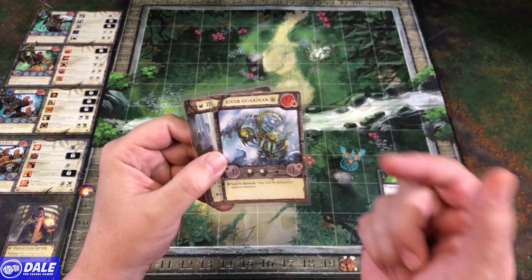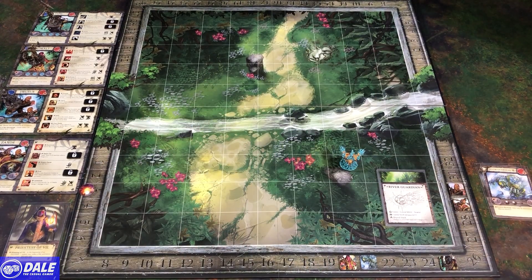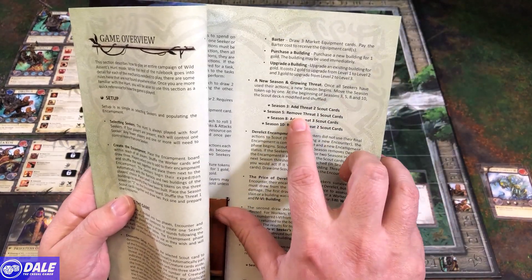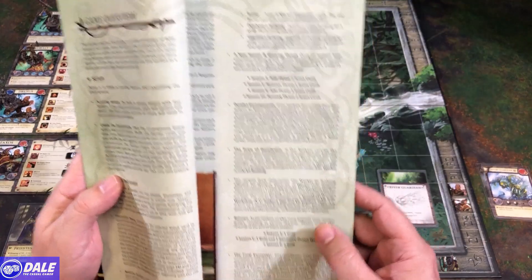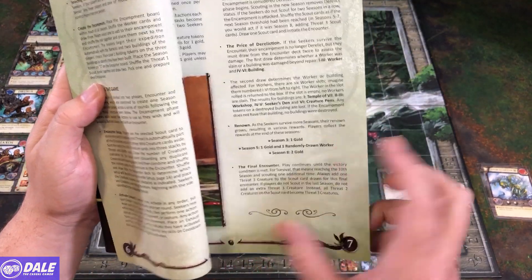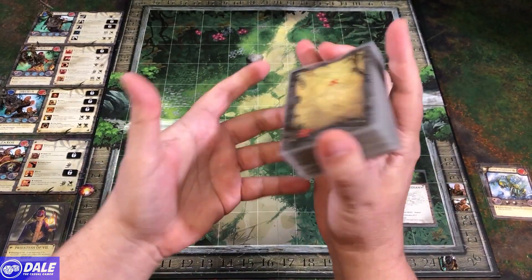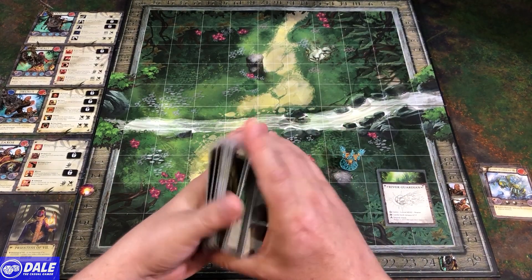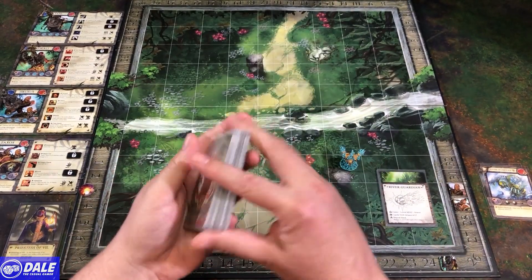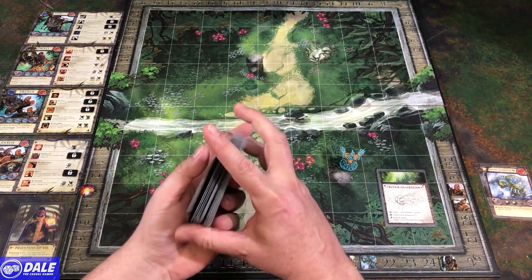Our guardian here has 21 health and may only be damaged by adjacent attackers. At the beginning of Season 3, we're going to add Threat 2 scout cards to our stack, and at the end of Season 3 we're going to get one gold. We'll take our level one and level two scout cards and shuffle those together for our next scouting in the encampment phase. Now we're going to get our level one monsters and see what our other three creatures will be for this hunt.